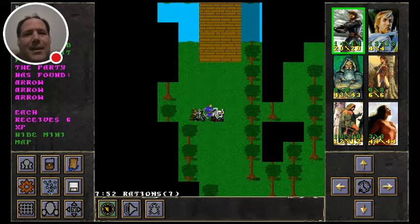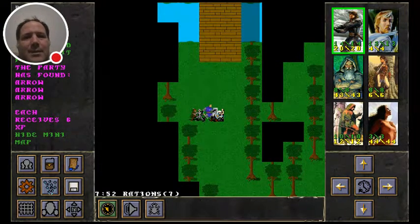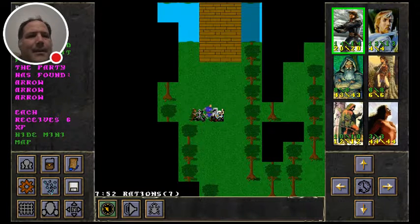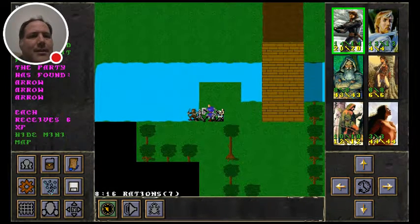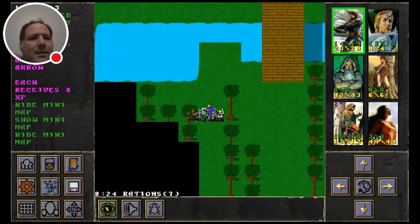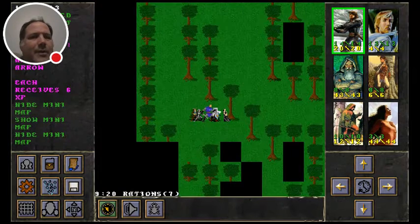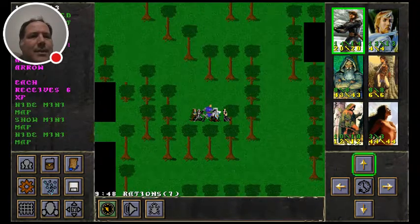All right, hiding the map. Looks like I found a bunch of arrows and we got six XP for everybody — I'm up to 78 arrows now, still got the rations. Let me check the map to see where we've been: over there, over there, and down there. Let's explore around a bit before we go across that bridge, because we're probably going to walk right into the bandit camp.